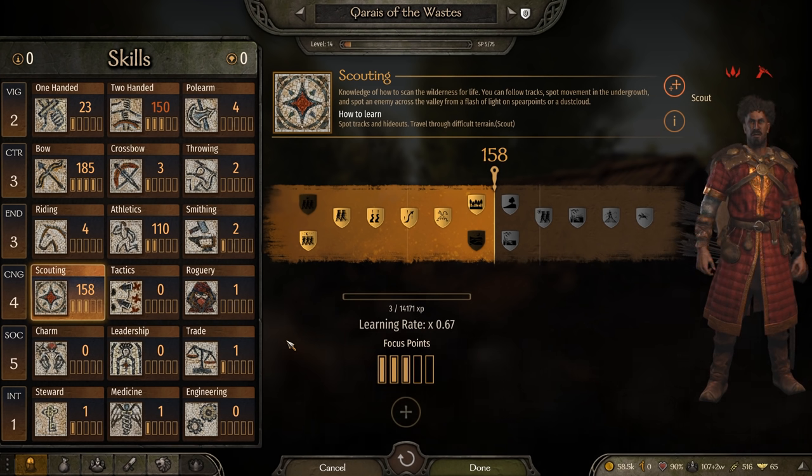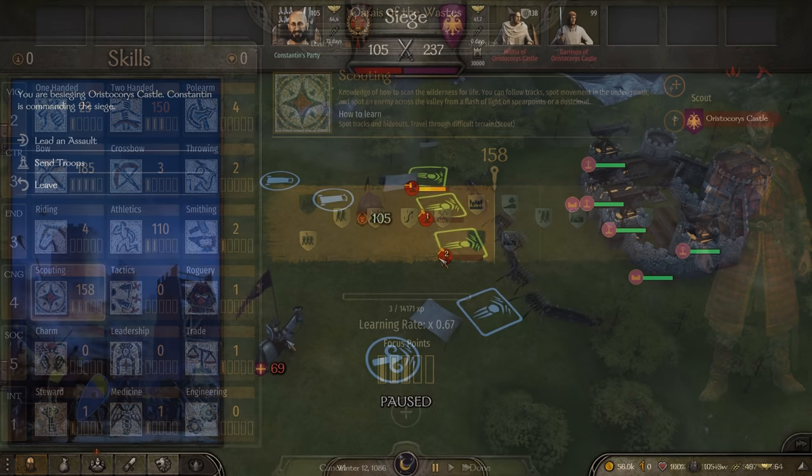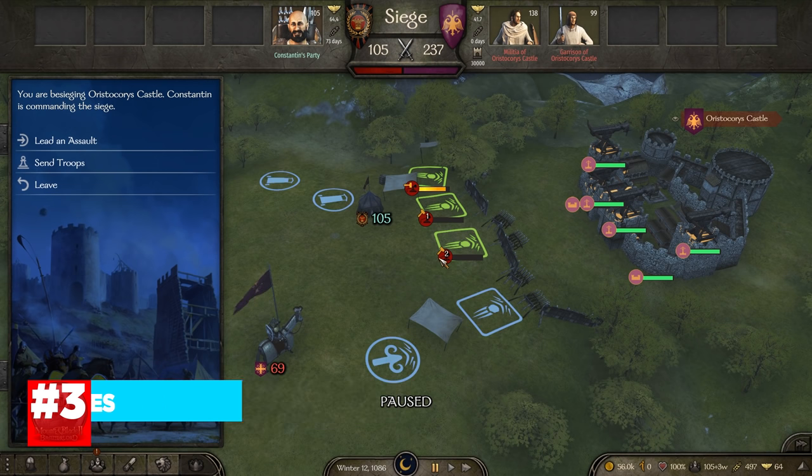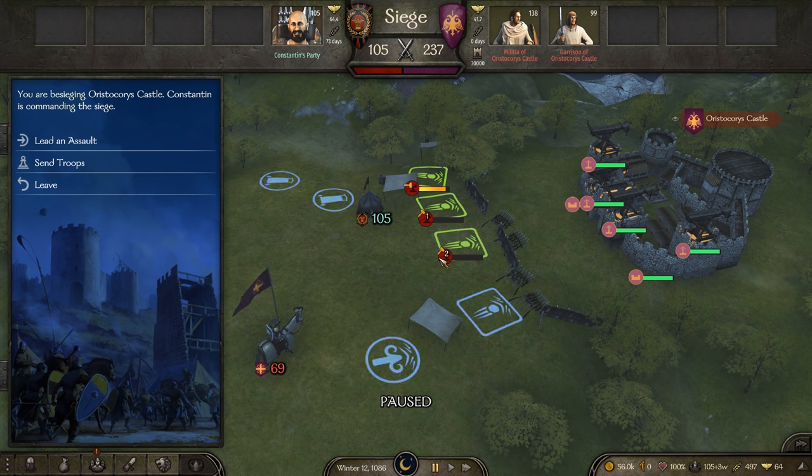Tip number 3 is on mounting sieges. In order to maximize your chances of success and reduce casualties during a siege, you should take advantage of at least three siege engines. As of the creation of this video, there is a problem with how the AI sieges — it will oftentimes get stuck on siege tower ladders, group up at the top of stairs on the wall and not charge into the keep, or just march up ladders and get butchered. This doesn't happen all the time, but enough that it's dangerous. What you should do is build siege engines that will destroy the walls and the enemy siege equipment, and allow your troops to funnel into the openings without getting stuck in buggy situations where a five-to-one advantage is neutralized by self-imposed choke points due to bad AI.